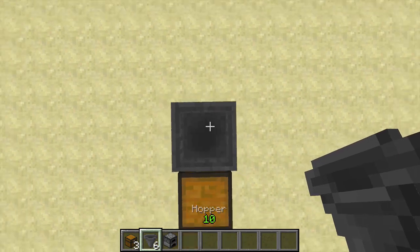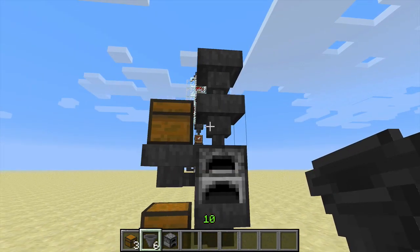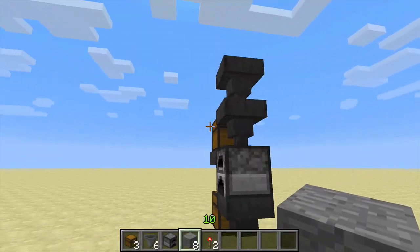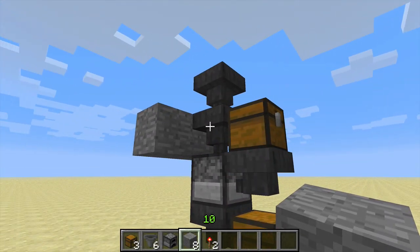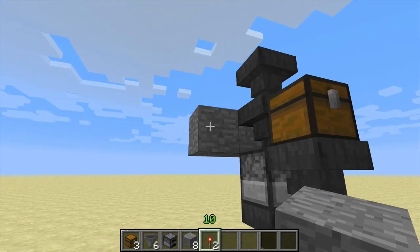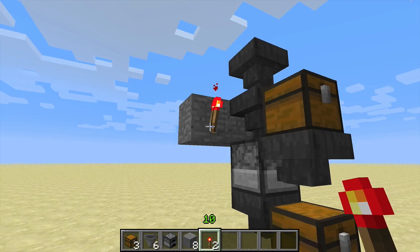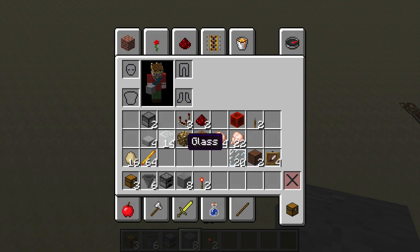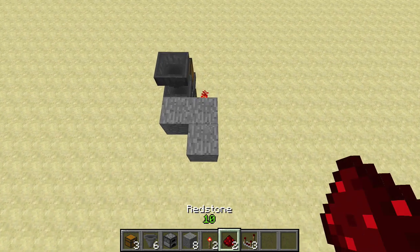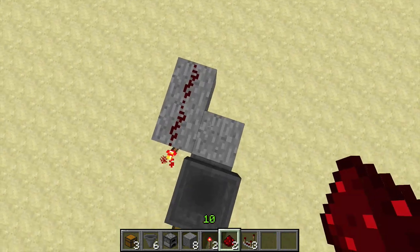Then we're going to put two hoppers back here, one above the other like that. Then we take any solid blocks we like and put two of them right beside the lower hopper above the furnace there. We're going to put a redstone torch right there — that is the only redstone torch in the entire build. Put another block back here and then two redstone right there. That is the only redstone in the build.